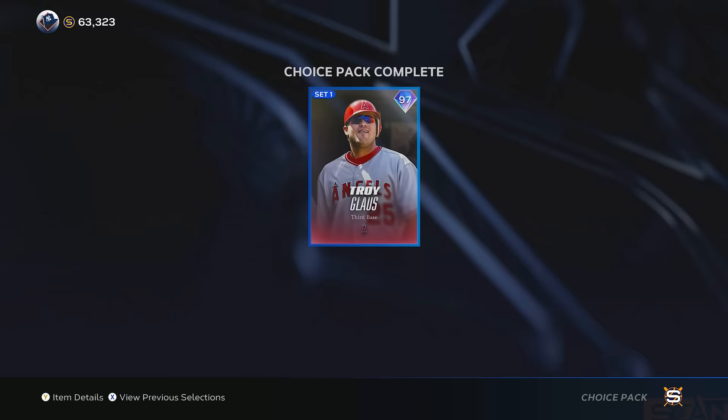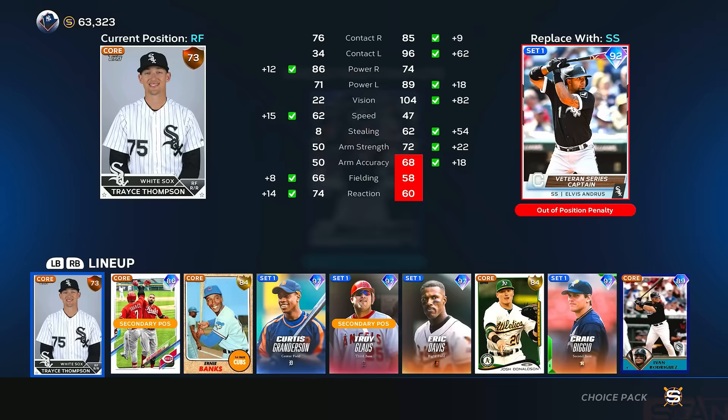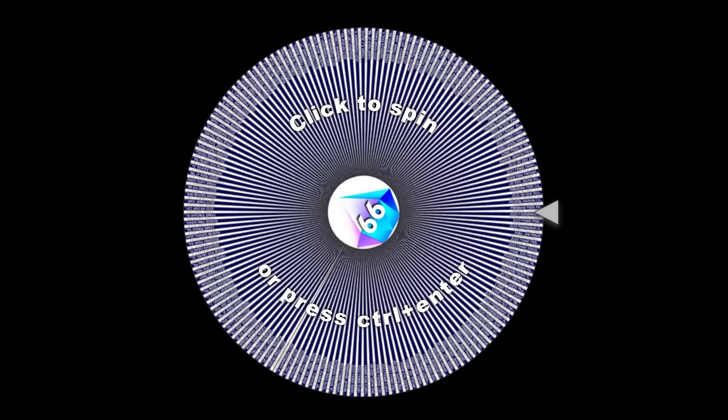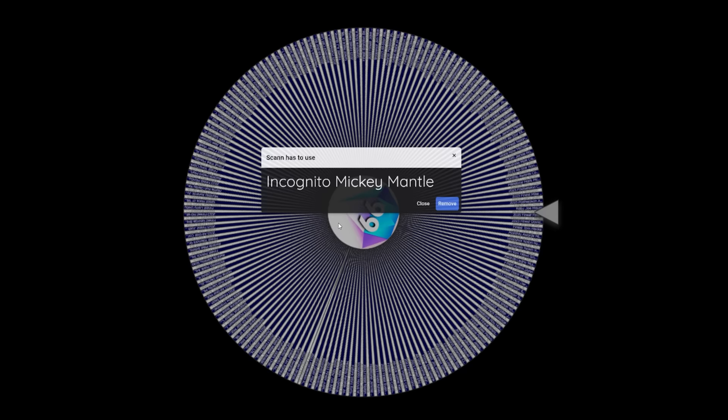I end up choosing Troy Gloss, Craig Biggio, and then 92 Bryce Harper and Elvis Andrews out of this captain pack. Then it was time for the Wheel of 99s. I'd love a beefy boy hitter for our first 99 — who do we get? I have no idea what it says. That's crazy — it's crazy how much better this team got in the span of just a couple games.